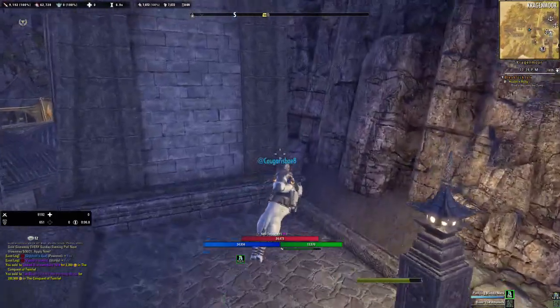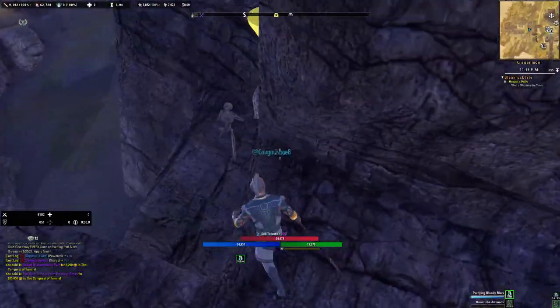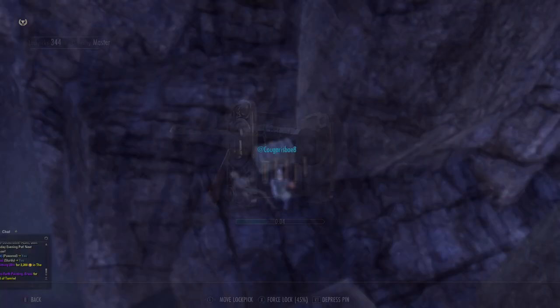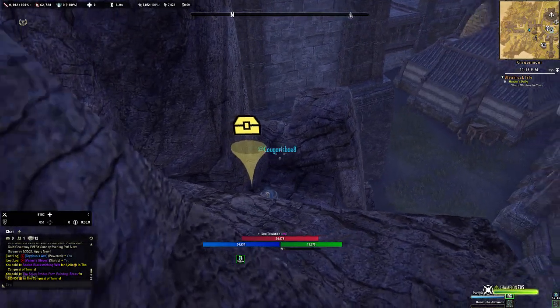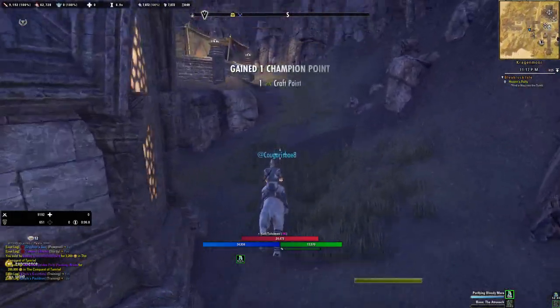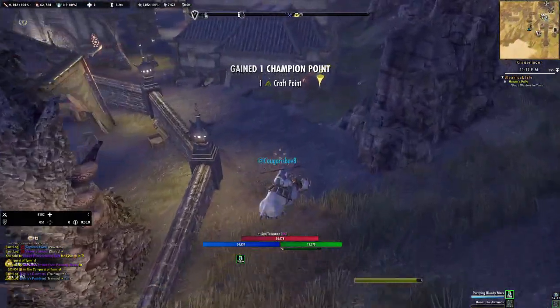So you just start with Craggy Moor, and this is your first chest. Look — it's a master chest. So if you need Red Mountain, Silks of the Sun, or Shulk, then this is the route for you.